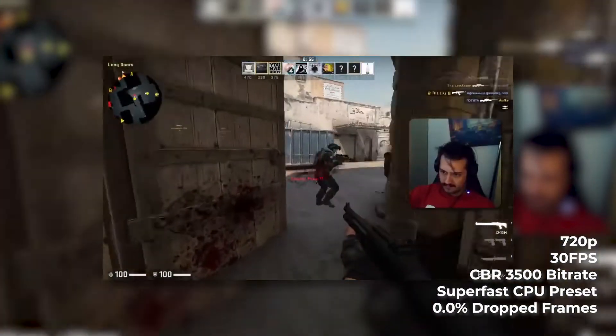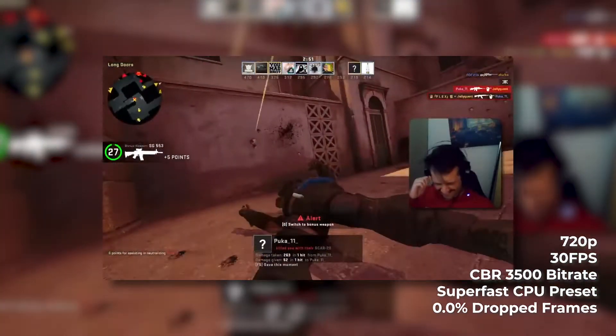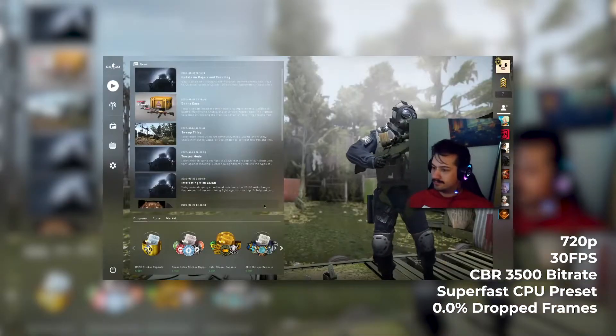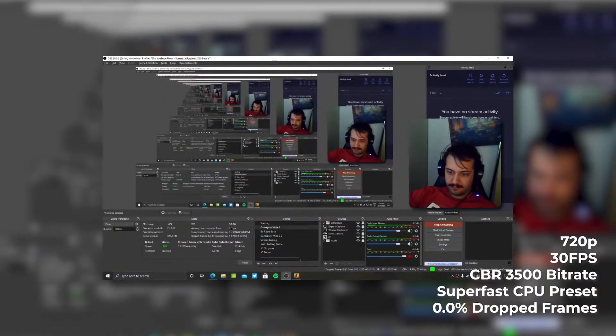We don't need to spend too much time on 720p 30 superfast because, as is tradition, we lost zero frames. The test was an absolute success. As you can see in the end result screen, we lost zero frames and the game ran smoothly at 60 FPS without any glitches, hitches, or stutters whatsoever.